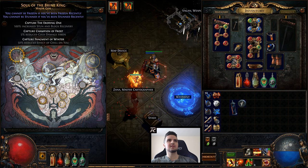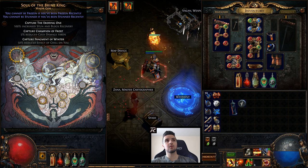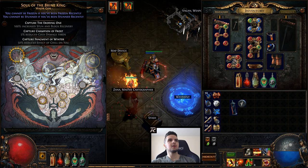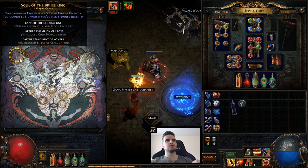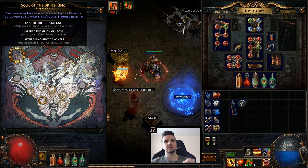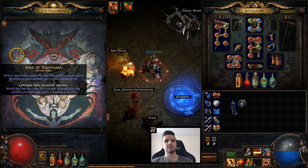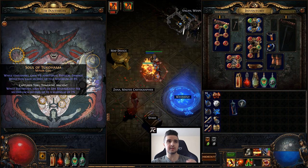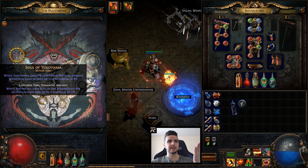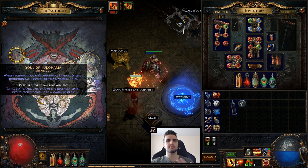The blue text is the basic version of what you actually get. Then you get objectives — and essentially if you capture, for example, the eroding one, you get the second part of the whole thing. I've already tested this, and I get both parts now, so I upgraded the Pantheon power itself.